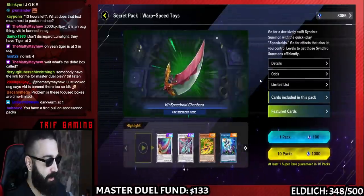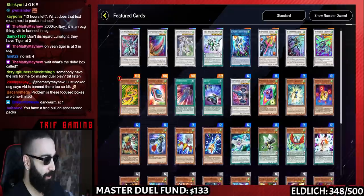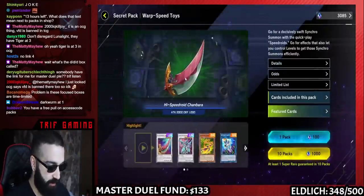This set here looks like Speedroids with some cool extra deck pieces like Crystal Wing. I don't need Speedroid stuff, but if you're playing BAs, you've got Terrortop, Taketomborg on here — that's very awesome for a BA deck.